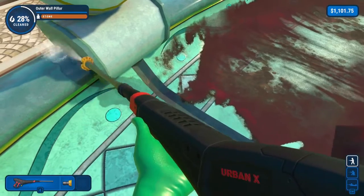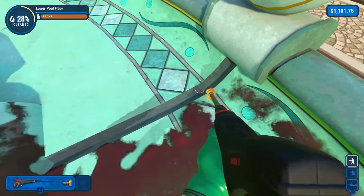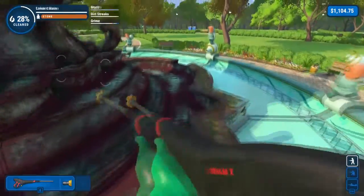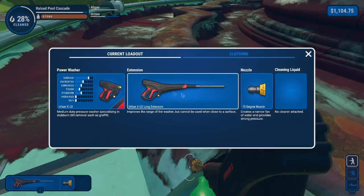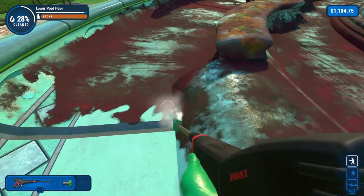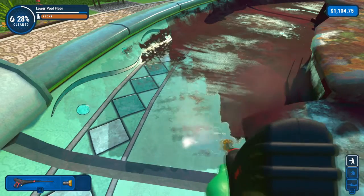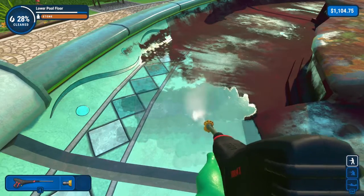We're almost done. I literally don't understand where all the dirt is. It is a very posh pool, I have to be honest — it's just that it's really dirty. Like, why does it have to be so dirty? I want to use this green nozzle because I think that should be okay, it will speed it up a bit. Actually, the orange one's better — it's a bit stronger so it cleans better.